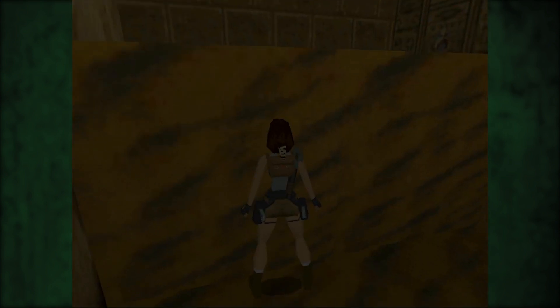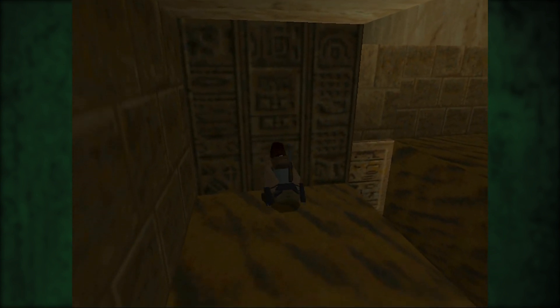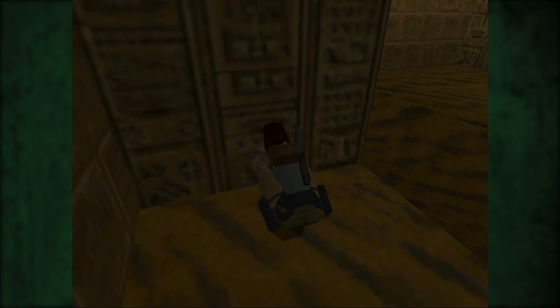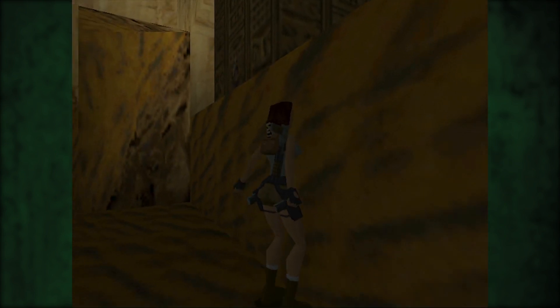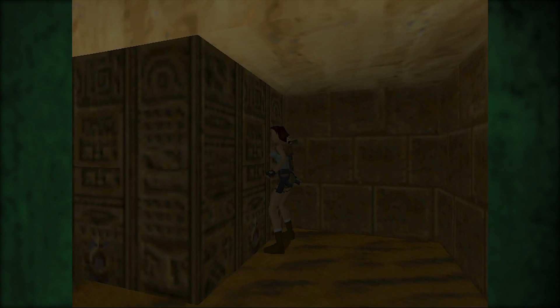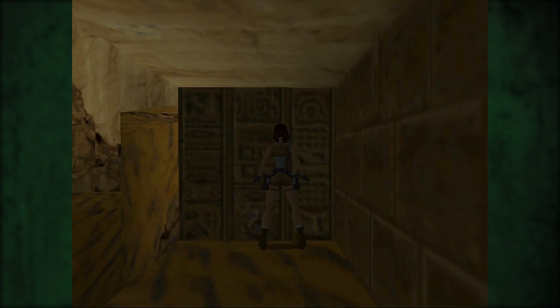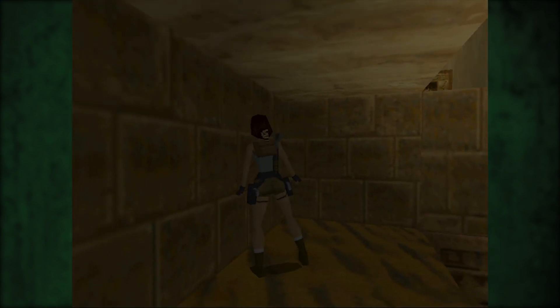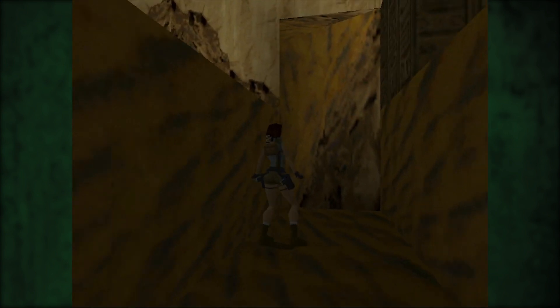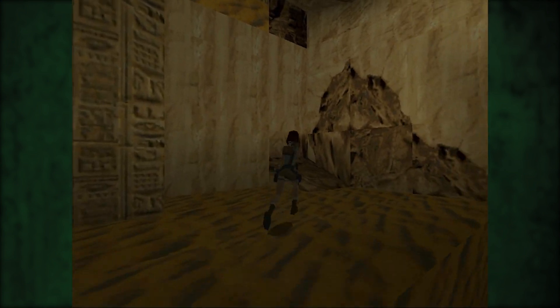Gibt es tatsächlich eine Schule, wo man alte ägyptische Hieroglyphen lernen kann? Das sind die Schriftzeichen von den alten... Irokesen-Typen aus Buxtehude. Jetzt kann ich nicht weiterschieben — bringt das irgendwas? Ist hier irgendwo eine versteckte Tür? Bisher will sich mir der Sinn und Zweck dieses Konstruktes hier noch nicht erschließen. Das ist völlig sinnlos — das Ding hin und her zu schieben? Da ist ja nicht mal eine Druckplatte oder irgendwas.